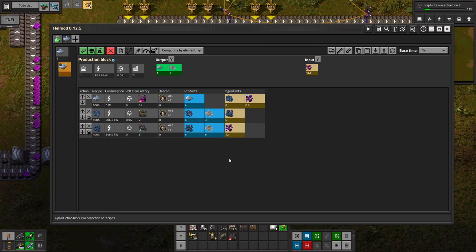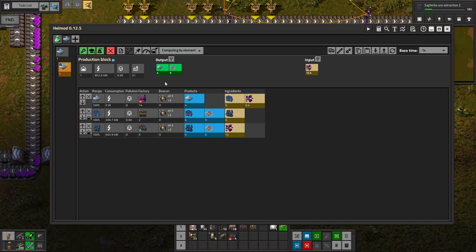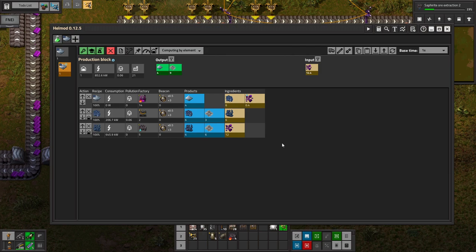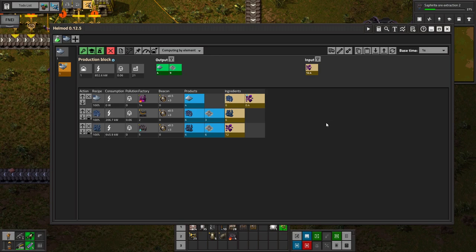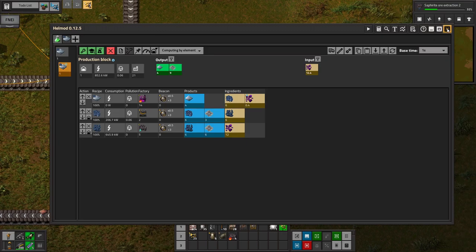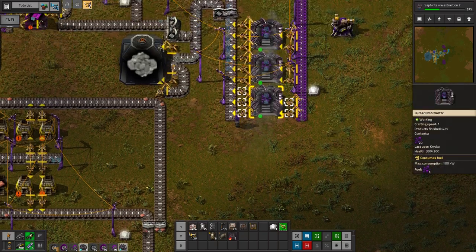And the crushed stone output will be smaller, so that'll be nice too. But is this all I need? It's actually not too bad, because there's no Saffirite to worry about — so we can make a much denser build. So I need five electric Omni-tractors, which might change to a smaller number once this research is done. But I'll have five ready.